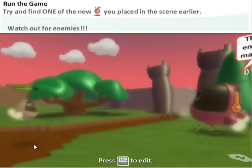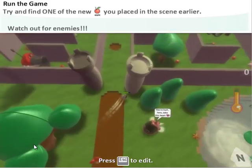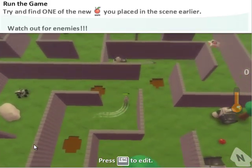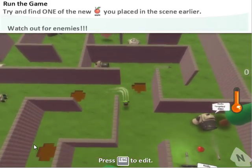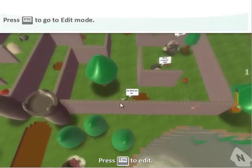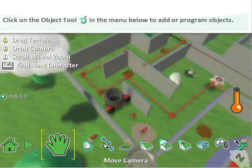Hit the play button to run the game. We can use the arrow keys and watch out for enemies. Let's go check out one of those apples that we dropped. Several of the cannons are in the scene, but the red cannon's not working properly, so we're going to find out what's wrong. We could look at other cannons for clues, but in this case we're going to go right to that cannon using the object tool.